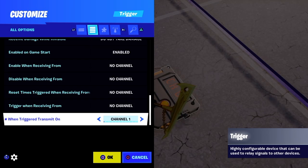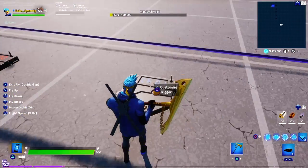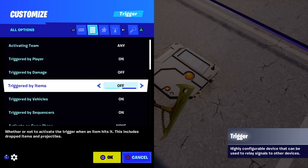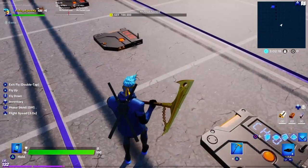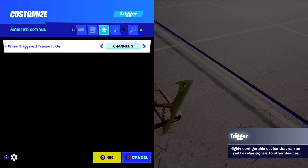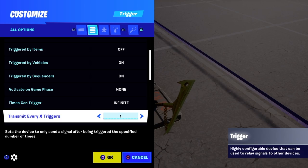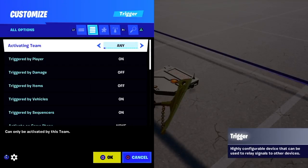When the trigger transmits on a channel — like channel number one — you can use any channel that is free for you. Don't just copy channel number one like me; use any channel which is free for you in all cases. Here I'm using channel number two. Also copy this: transmit object trigger. Whatever I do, just copy it in this case.